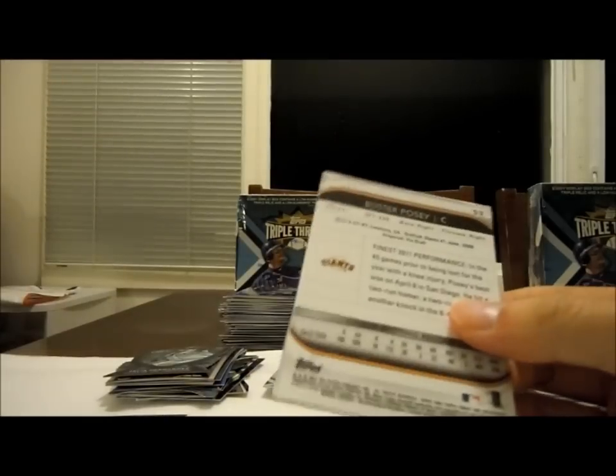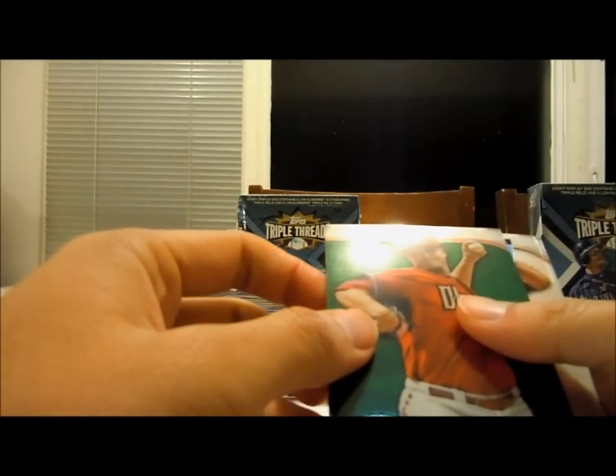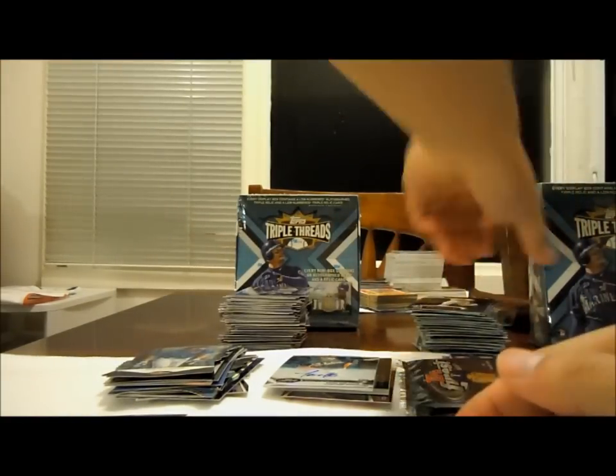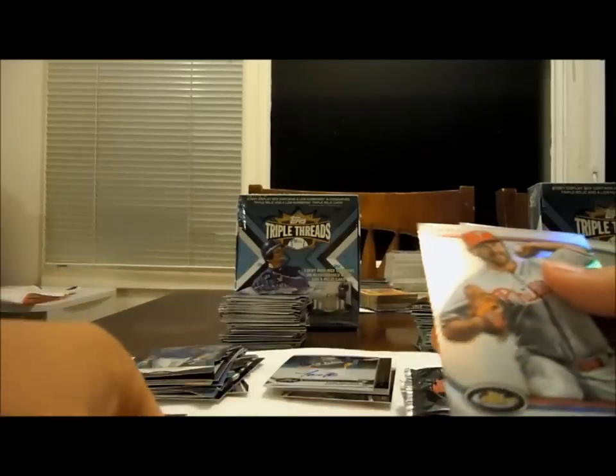Maybe we'll get a bonus — you never know. Topps can screw up and short us, and maybe they could give an extra one too. Wade Miley. Green. Diamondbacks. Brett Lowry, Finest Moments die cut. Timmy. Buster. Lester. Hanley. Lee. Fielder. Howard. I'll try to go a little faster on these packs since we already got our hits.